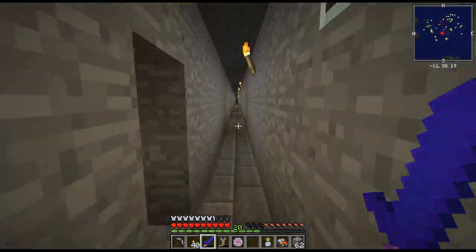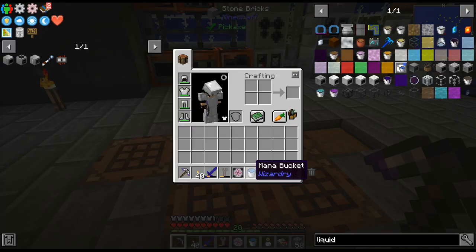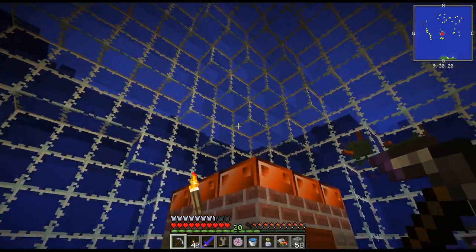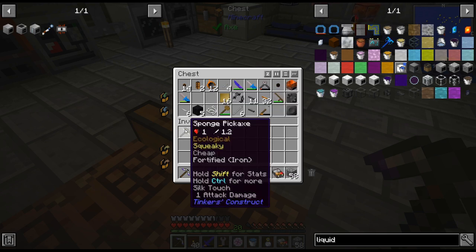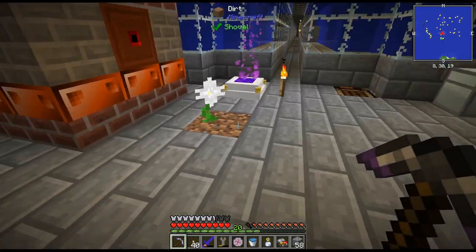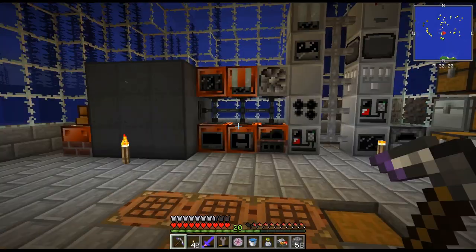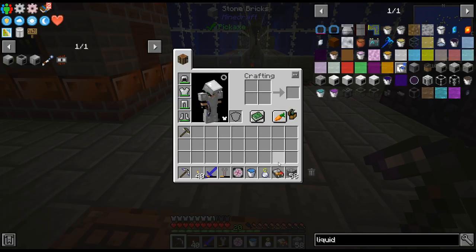And then we'll get the Resonating Wand crafted up. We are back. We've got the mana bucket from the top of the base. And there is the pickaxe — I knew I had it somewhere. I brought this down just in case we need it. We probably won't need it yet, but right there, I guess it's fine.